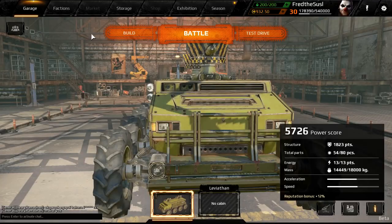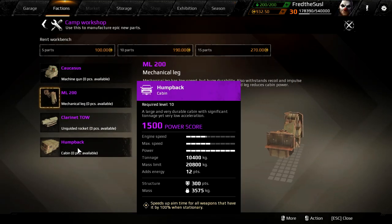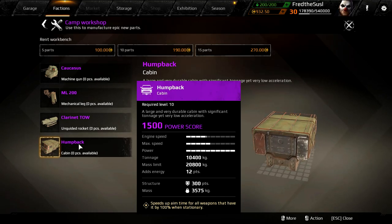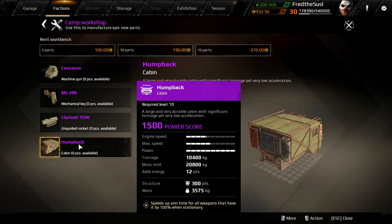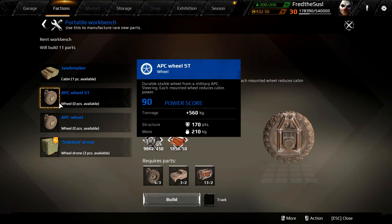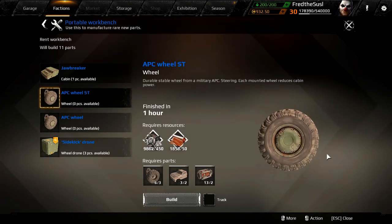This is the first in this game — in Steppenwolves faction you'll see this cabin called Humpback. This is the first cabin that has some bonus capability. I would like to test this cabin in the future. We also have APC wheels — structure and mass are kinda close to the twin wheels of the scavengers faction. Still looking pretty cool.